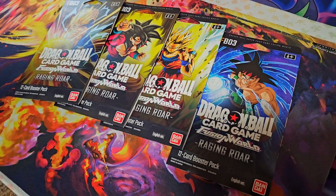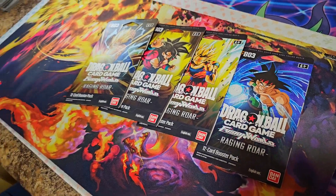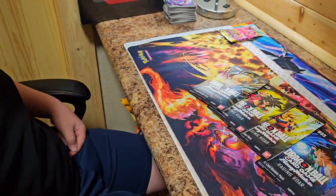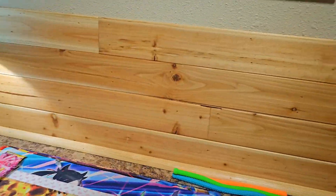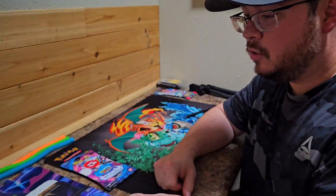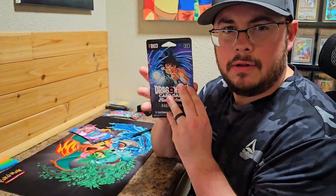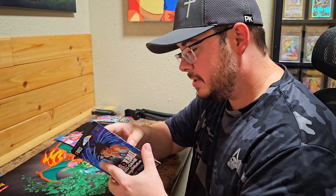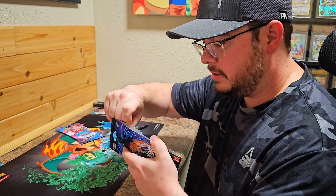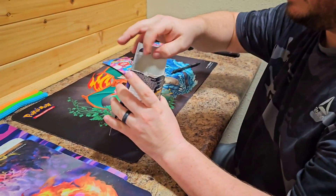FB-03 of the Dragon Ball Super Card Game Fusion World called Raging Roar. Which pack do you want, Dallas? I'll open up Bardock. Let's see if there's a specific way to open it — there's like a perforated edge there. Got the Super Saiyan 4 pack too. It feels like there's more cards in this pack.